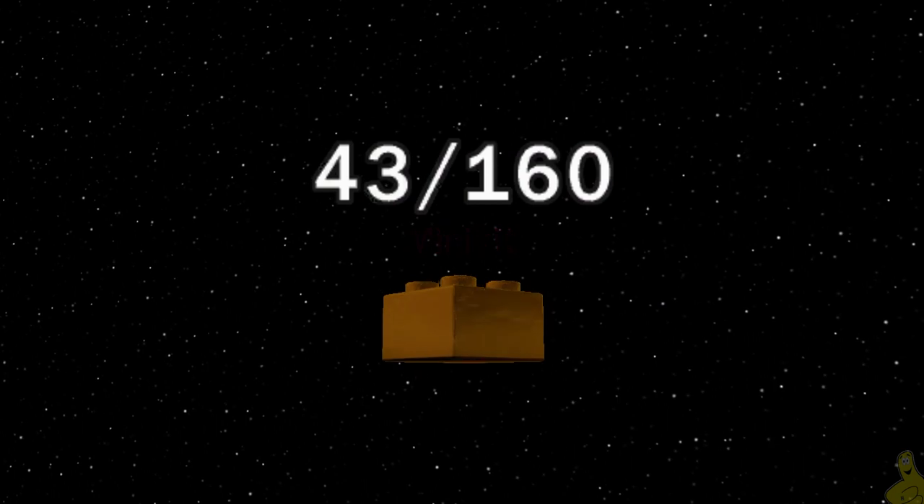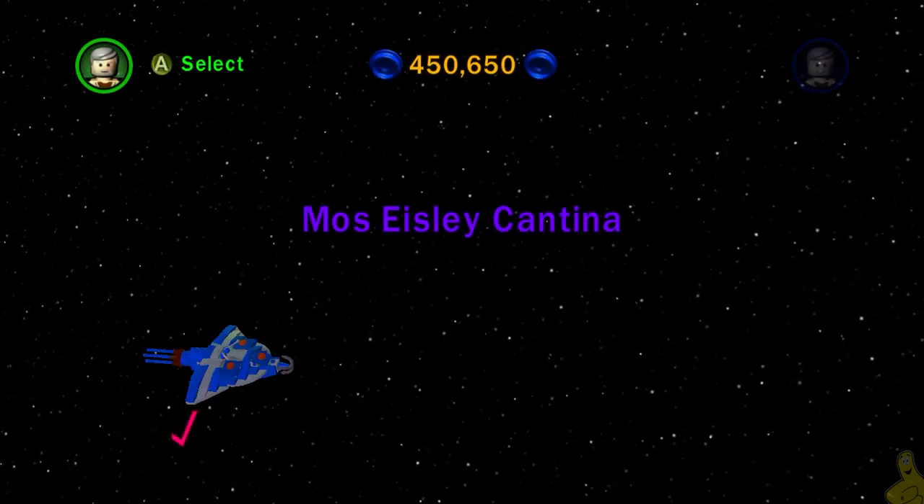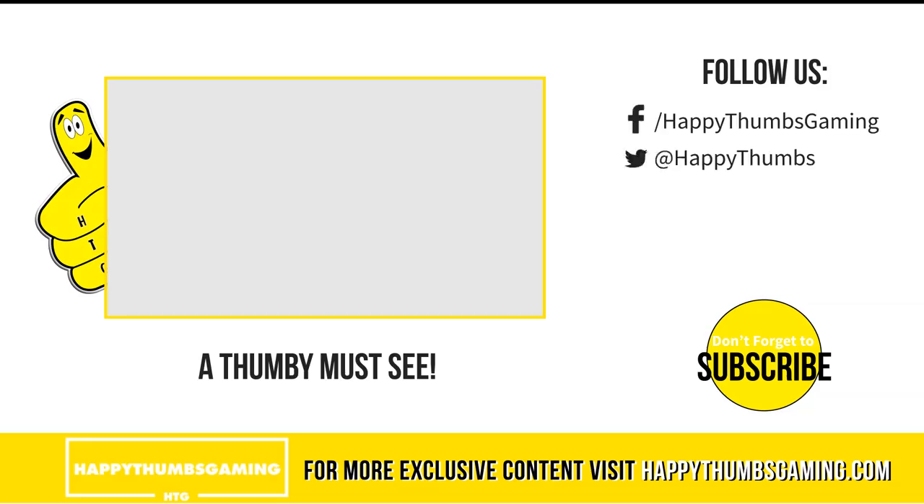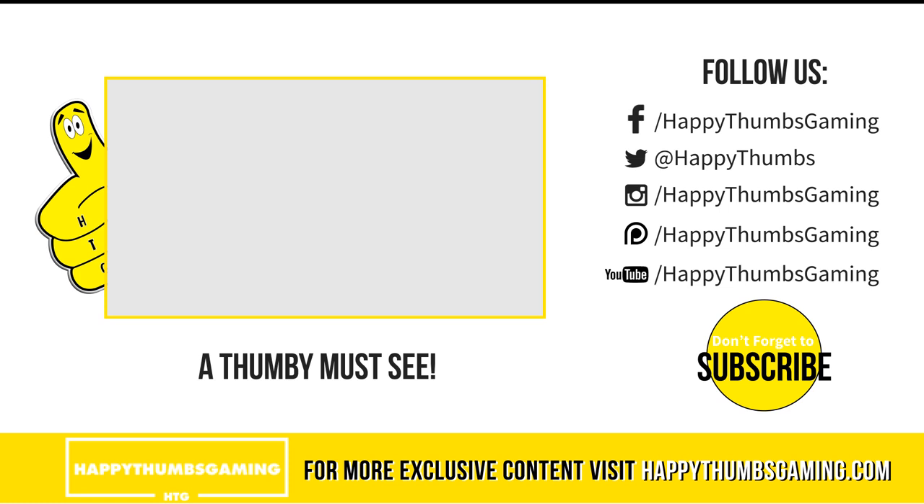We got 43 of the 160 gold bricks — I was waiting for one more to pop up. That's gonna wrap it up for Lego Star Wars: The Complete Saga, Episode One Chapter Two, Escape from Naboo free play. Head on over to any of our social media pages if you haven't already, and of course happythumbsgaming.com is available too. As for me, that's gonna do it — as always, until next time.